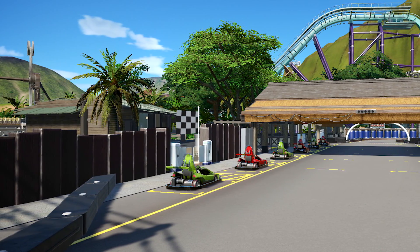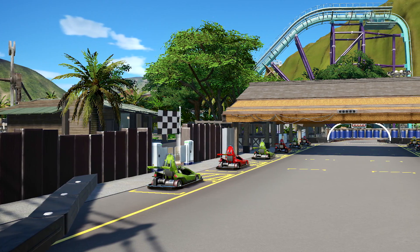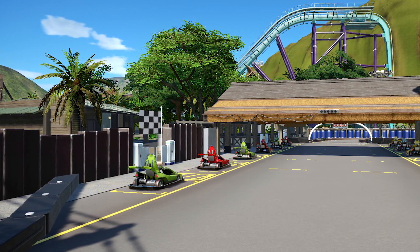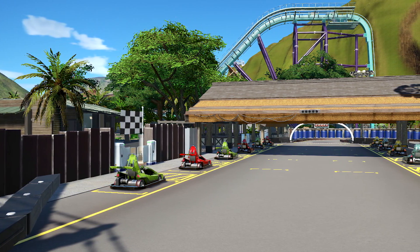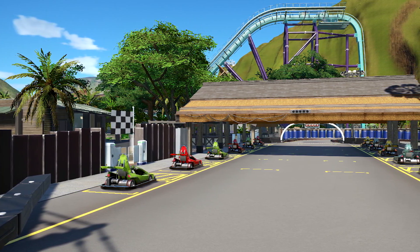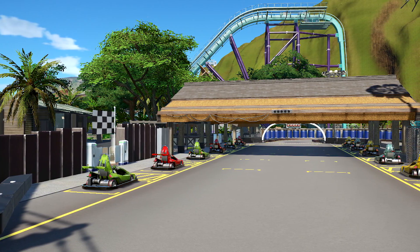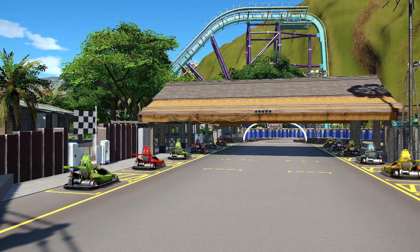In the last episode of Isla Napali we built a little bit more on the kids coaster, and after finishing that area we managed to go over to the go-karts track and started to build a little shed which goes over the main straight of the go-kart track and also over the queue. In this episode we're going to spend a lot more time on the go-kart track.